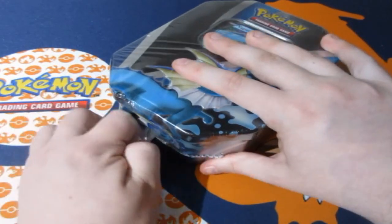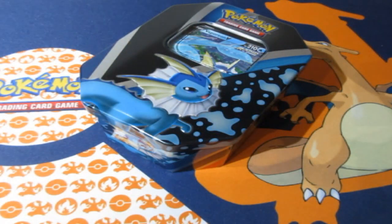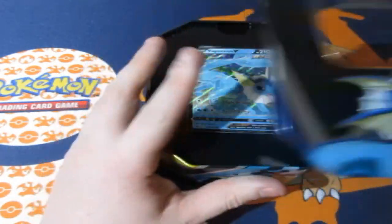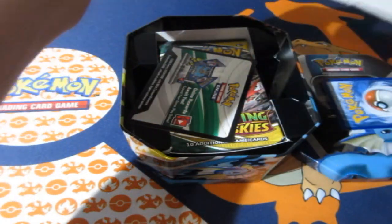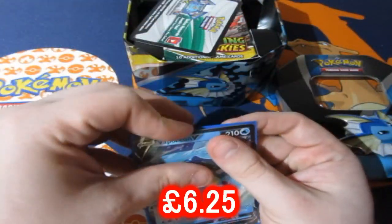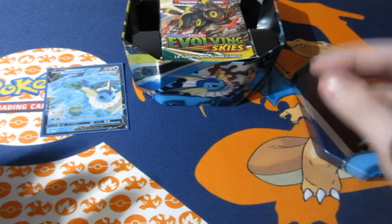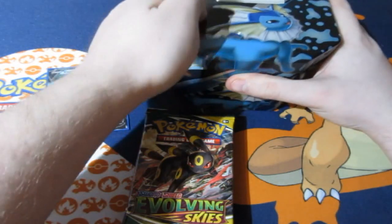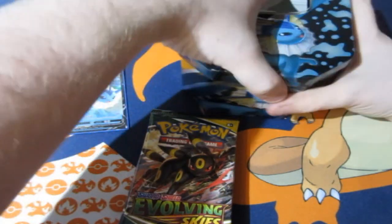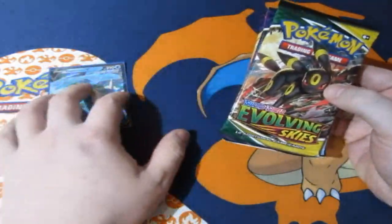Every single time when I do these tin battles I have to remind you of the rules. If you guys know the rules by now, you guys are troopers — I love you guys. Promos and standard holo rares are worth one point. Reverse foil rares are worth no points — they're not proper foils. V cards, EXs, GXs, all that goodness is worth two points. Full arts are worth three points. Rainbow rares and gold cards are worth four points. But if you get the most expensive card, slash the alternate artwork cards, they are worth a whopping five points.